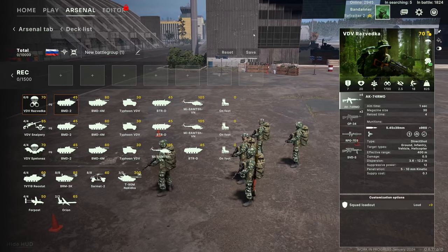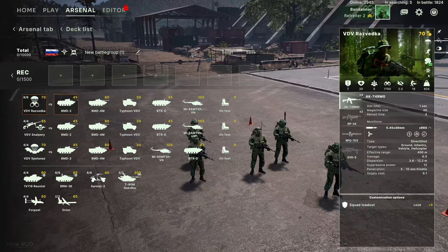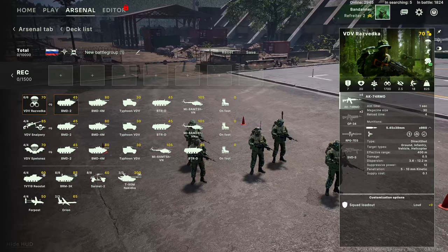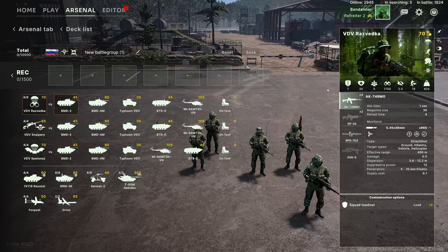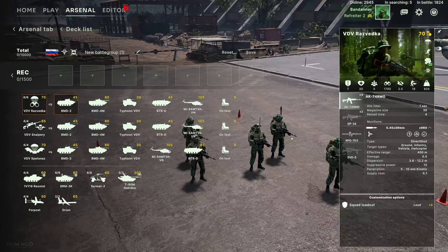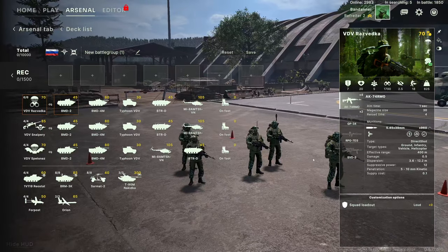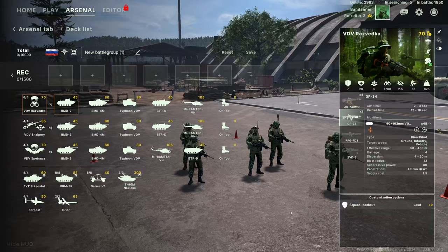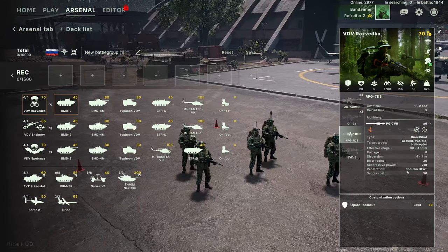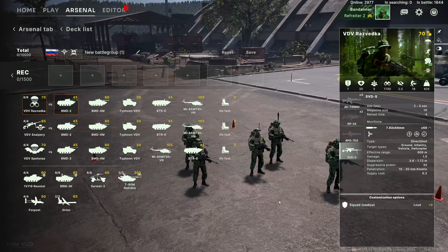First up are the VDV Razvedka — they are a five-man recon team. They can laze targets, which is a very nice ability, and they can also be air-dropped. The VDV are airborne forces assigned to this battle group, so they can be dropped in. These guys as standard come with four AK-74s and two GP-34 underslung grenade launchers, effective against infantry.